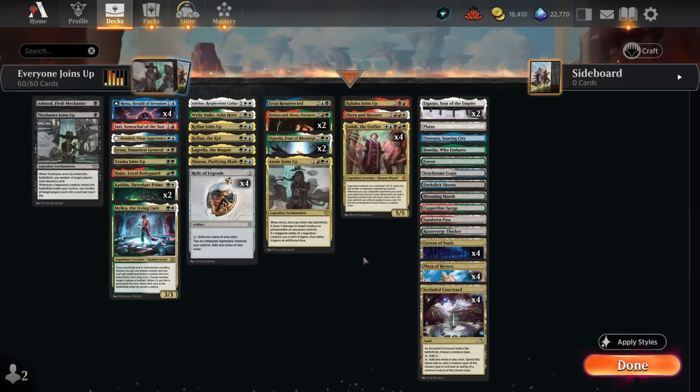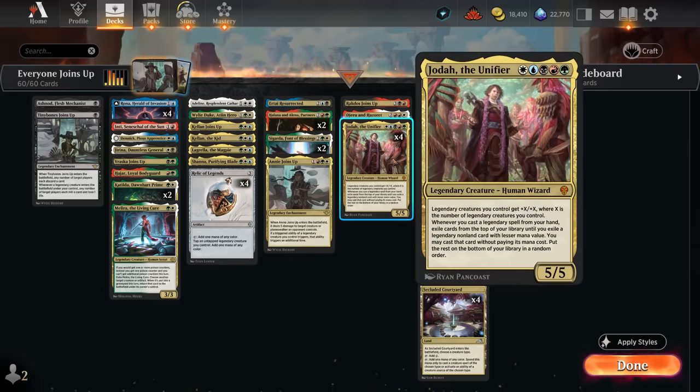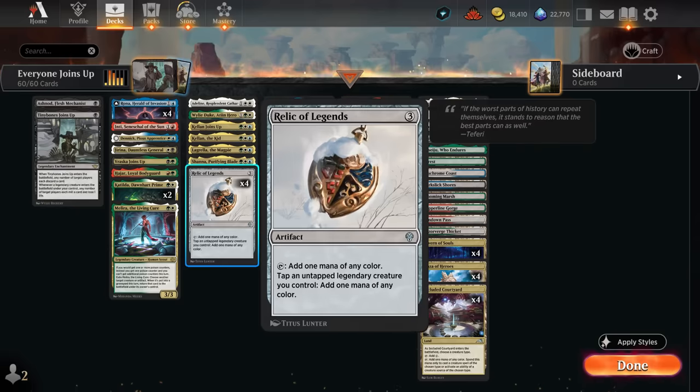Hello and welcome to another Standard Games video. Today we're taking another look at the Five Color Legends deck, which got some nice upgrades in Outlaws of Thunder Junction. This is still a Jodah the Unifier deck — one of the main payoffs for the archetype, giving all our legendaries extra power and toughness. Whenever we cast a legendary spell we cascade into a cheaper spell, especially powerful with Relic of Legends enabling us to generate mana with our legends the same turn we play them.